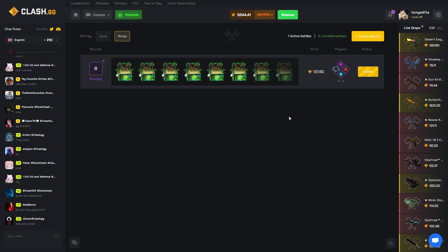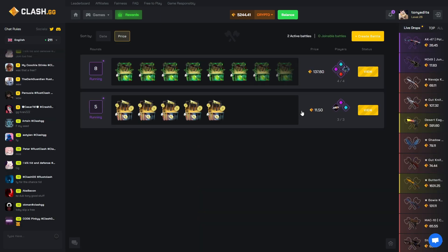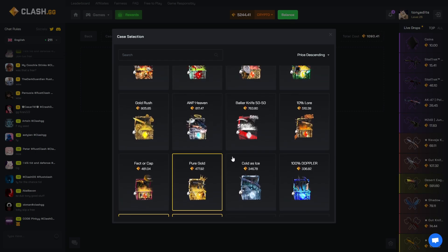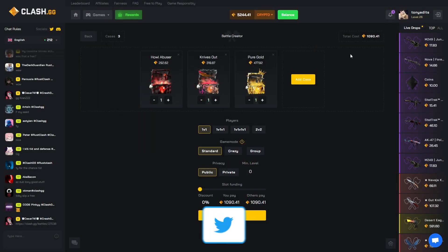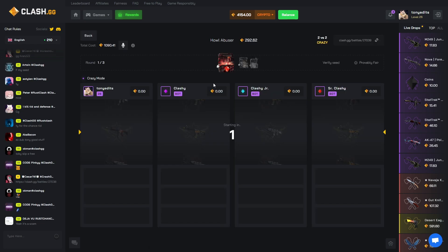We're already up to 5k — we're kind of printing right now. We started with 3600, we're up to 5.2. I'm not sure how much that is in real money but it's going good. Let's go ahead and do the Howl Abuser and Knives Out, Pure Gold. They have so many new expensive cases I did not see last time. Let's try this one on crazy mode — they do have crazy mode as well.